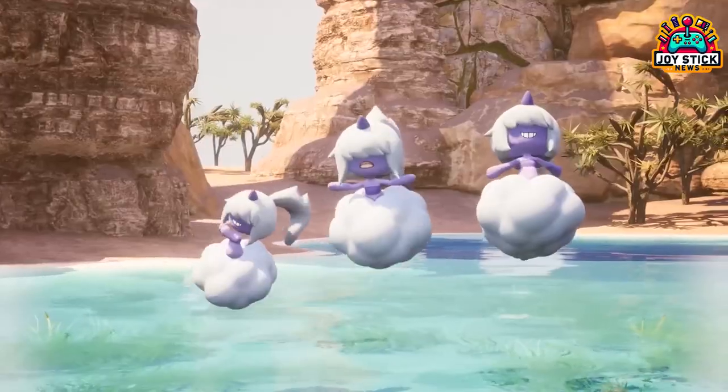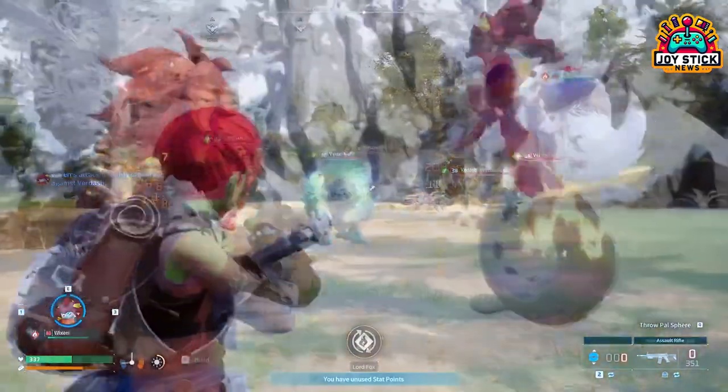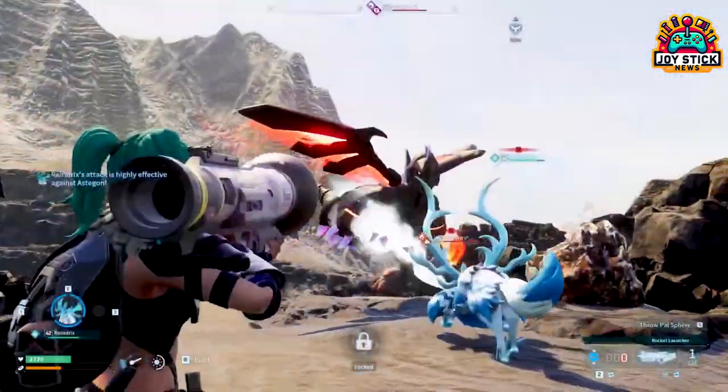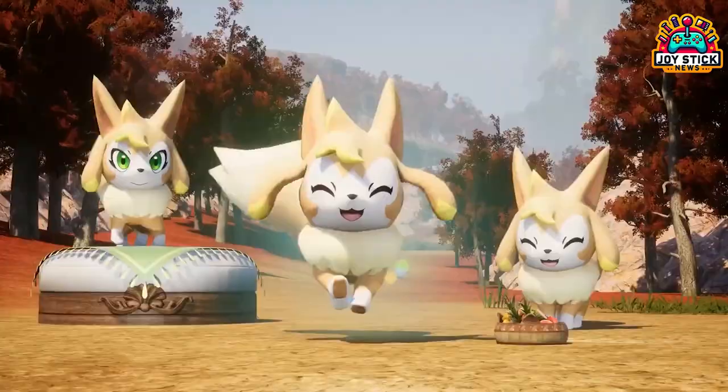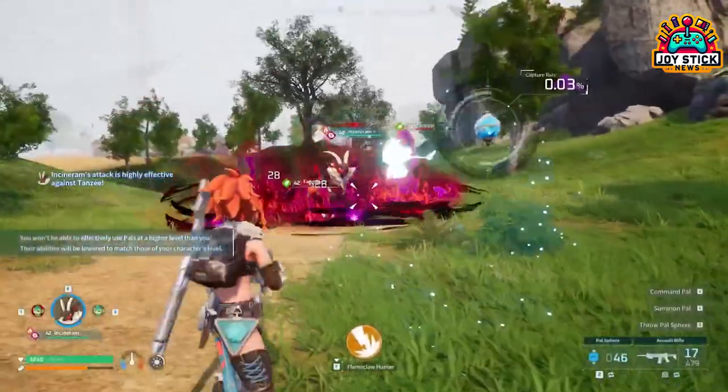For the generator, you need 15 ingots and 20 electric organs. Gathering these might be a bit tricky, but with the right strategy and some dedicated farming you'll get there.